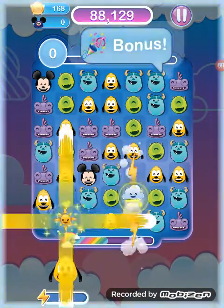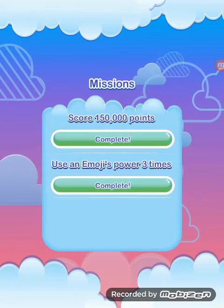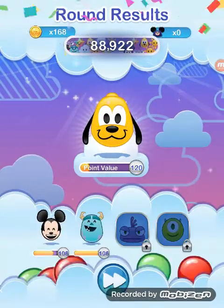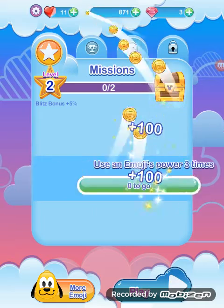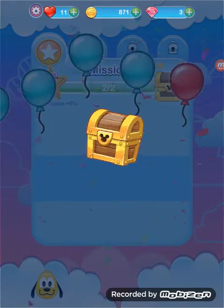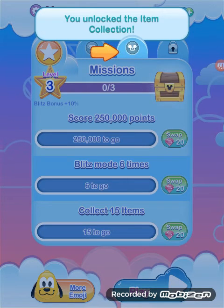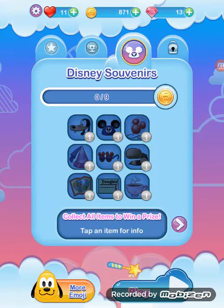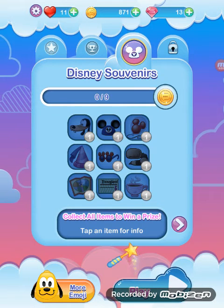Time's up. Let's see. Level up! 10 gems — well, you never know when you're going to need them. You will unlock this item collection. Look for these items while you play. Collect all to win the prize. Tap an item for info.